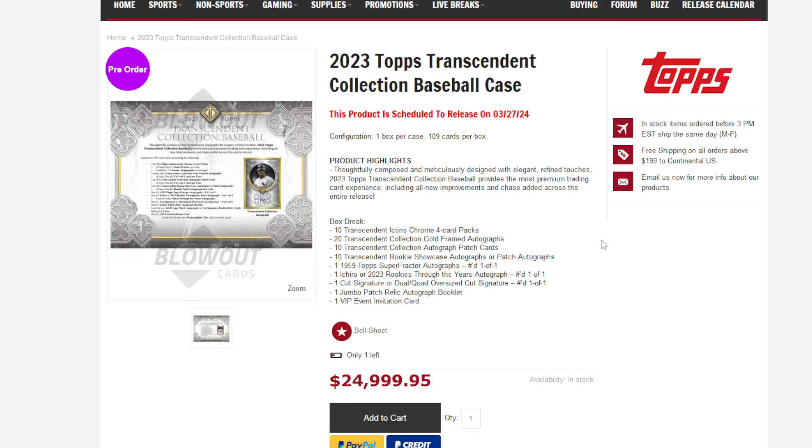So one of the first huge changes is instead of the sets — sometimes you had a sketch set and then you always had a base set — instead of the sets, you're getting 10 packs of 4 cards. So 10 four-card packs, basically little chrome packs. They are promising a super fractor in the packs, and there are also autos possible. The base cards are numbered to 25, then parallels at 10, 5, and 1-of-1s. The autos are at 15 with parallels all the way down to 1-of-1. They didn't guarantee an auto in the packs, but they did say you would get a super fractor, so that sounds great.